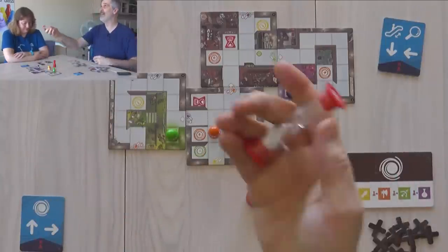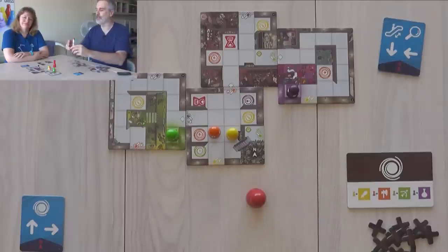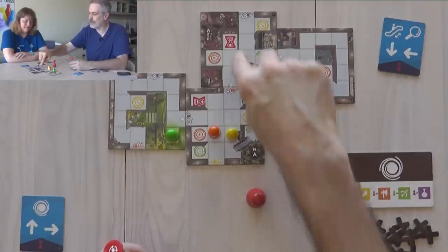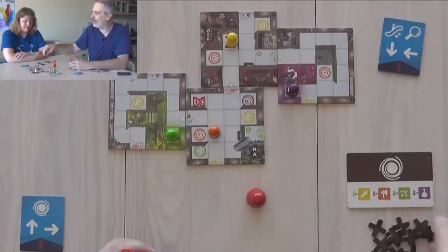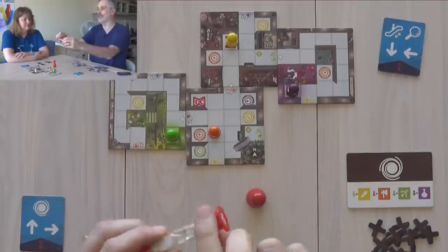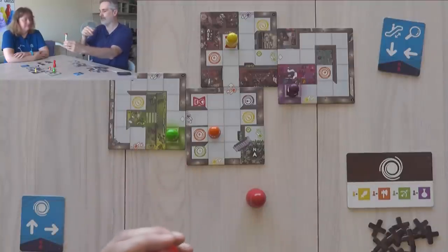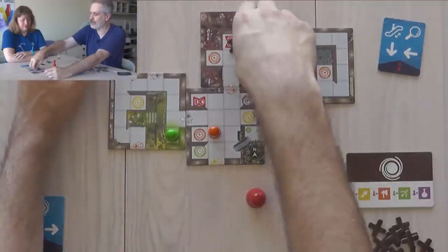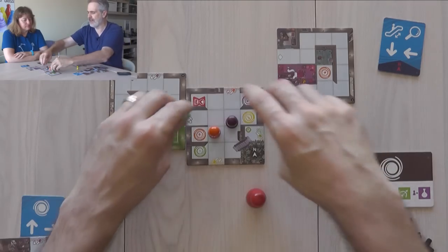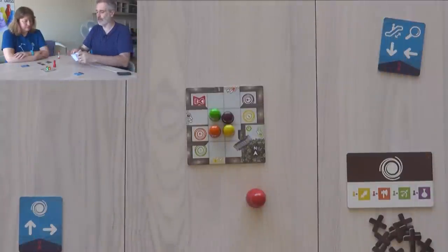We lose if we run out of time. The game comes with a three-minute sand timer, though we'll get more time as we explore — we'll find hourglass spots, and if somebody moves onto one, we get to flip it for hopefully more time. It's not a good idea to flip when it's almost empty. There are about four of these scattered about, and we need to use them or we'll never make it out in time.